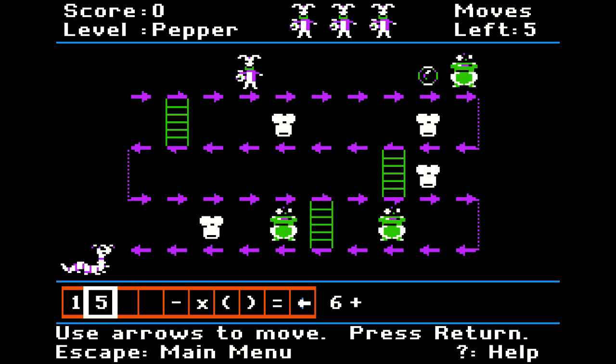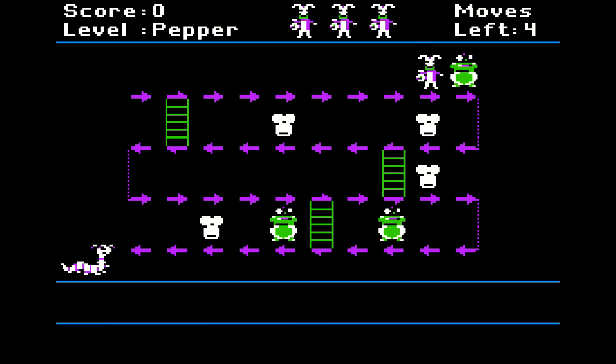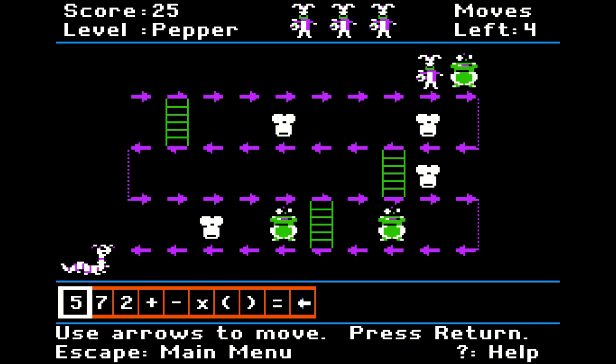Six plus... let's see, I'll go one, two, three, four, five. How about five times one equals five? Move. Okay, what does the crystal ball do? Oh, I get twenty-five points. Five minus two equals three.